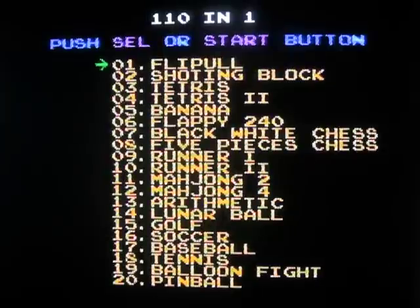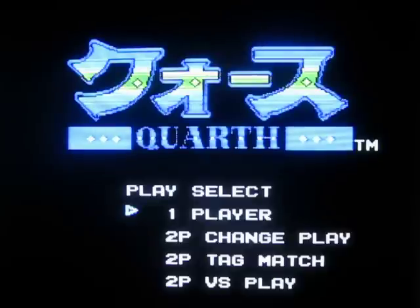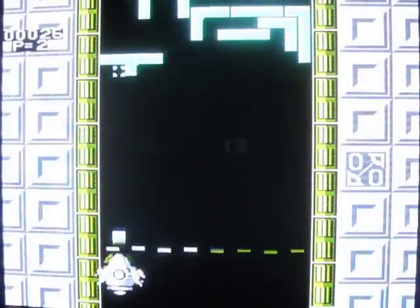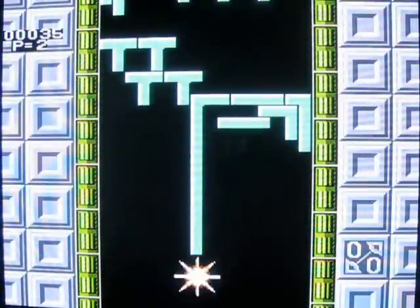Moving on — Shooting Block, which is Quarth. Quarth is sort of interesting where you shoot these blocks, and when they complete a full block, they disappear. If you shoot too many times, the blocks will pile up. It's sort of like a reverse Tetris — if they come to the end, you lose.